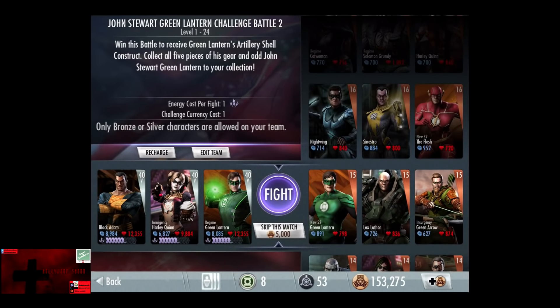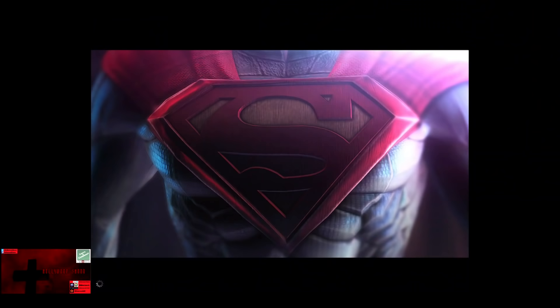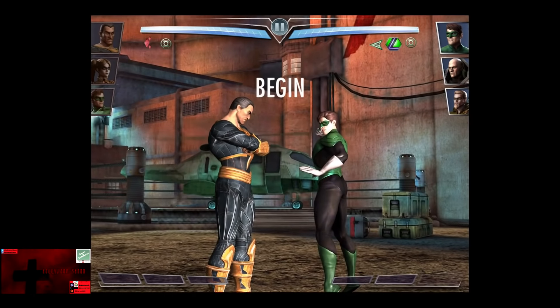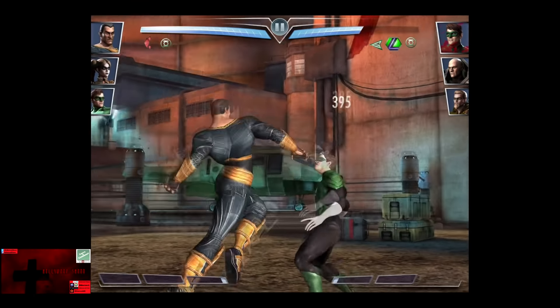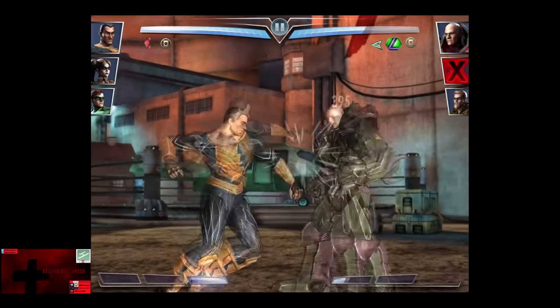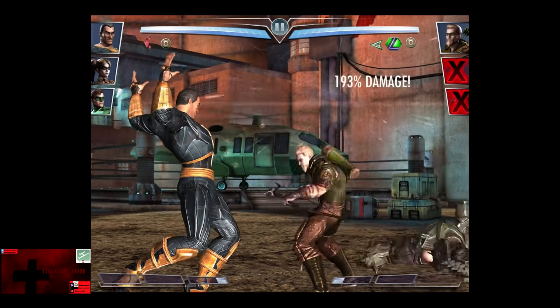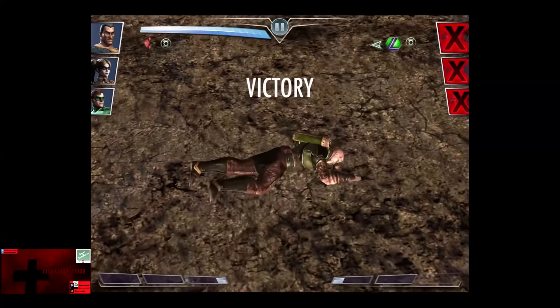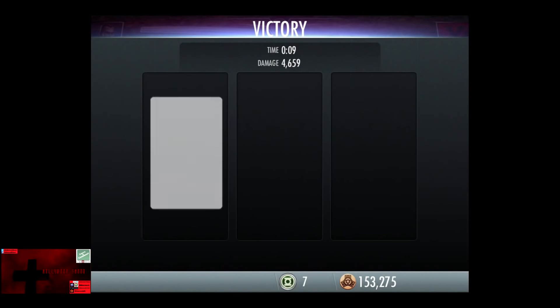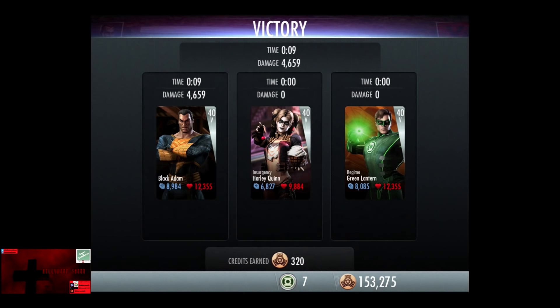In the fifth matchup, we have New 52 Green Lantern, that ugly bald guy, and some guy with a bow and arrow who looks like a creeper. Skipping the match is 5,000 credits, as we go up against the Green Robber. Green Robber is knocked out. Ugly bald man in a rotting metal suit comes in and he gets punched out. And the creeper with a bow and arrow is going to get electrocuted, hopefully by his own arrows, as he's knocked out for the victory. 230 XP, as well as 320 credits.